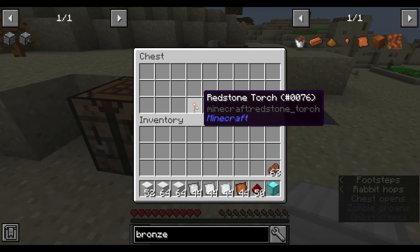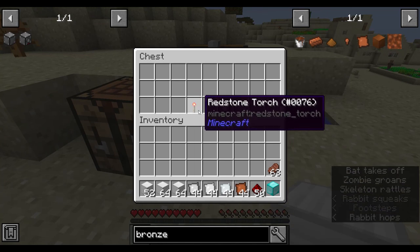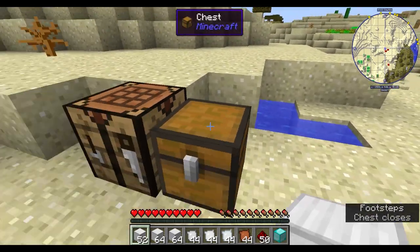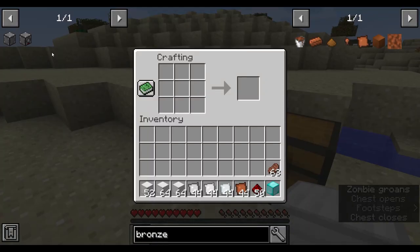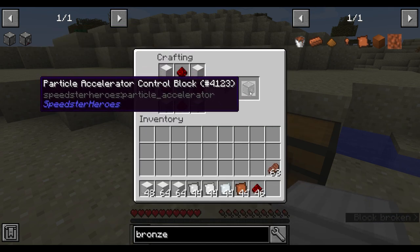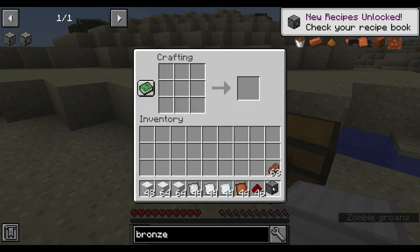You'll also need some sort of redstone power — a redstone torch or a lever or something — and either an infinite water source or seven buckets of water. The first thing you need is the particle accelerator control block.